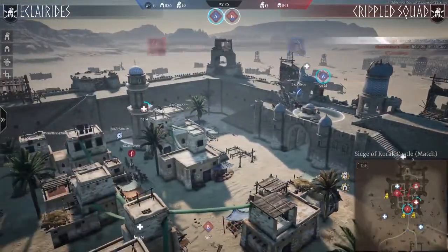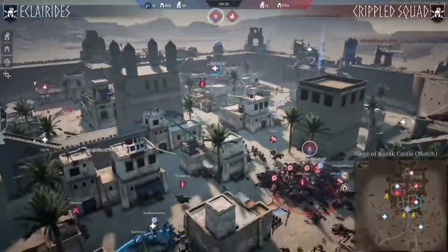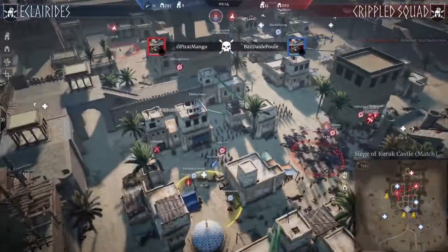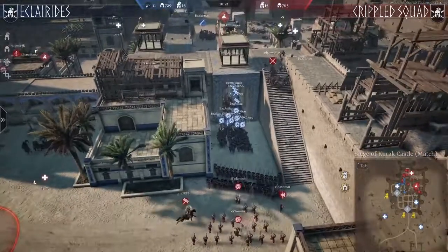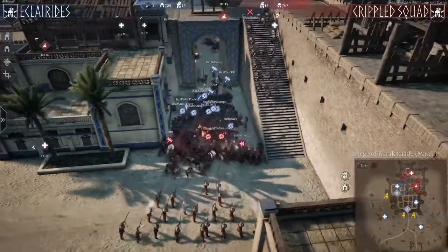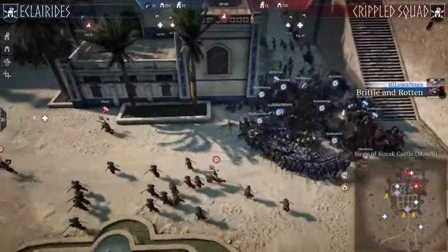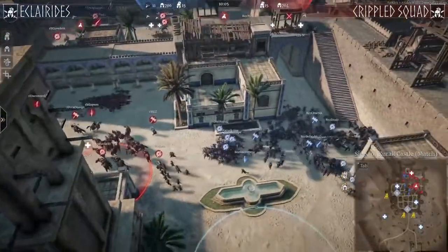The advance is coming to the A point — all the people that died have respawned and captured A, plus another point. Eclarides are now in a quite good spot with both flags captured. Most of their team has died but they've secured A. Levonoga is trying to be annoying with javelins from the top. There are a lot of units — mainly shields — not too many pike units, just one Zekalian Militia and one advance.